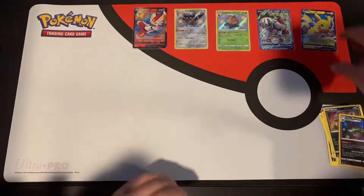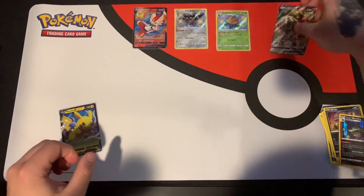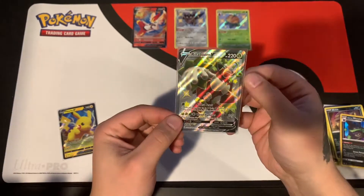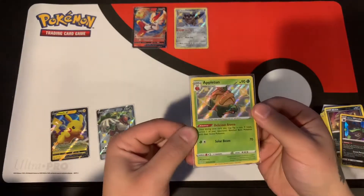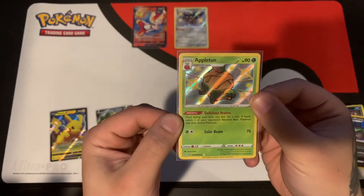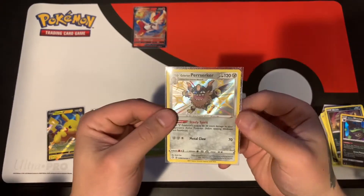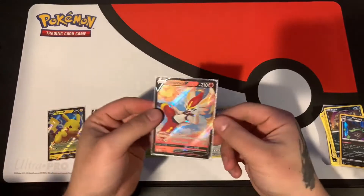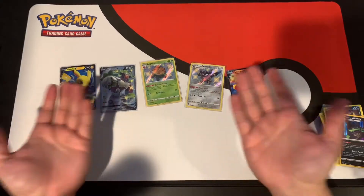Overall cool stuff we pulled. So we have our promo right there, bam. We got our big old — oh, is it shiny? Little Blupee V. Got Appletun right there, and our Galarian Perserker. It goes all gold for a second like that — and there you have it, Shining Fates Pikachu V box broken open!